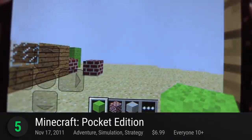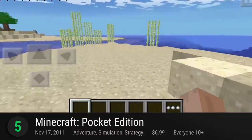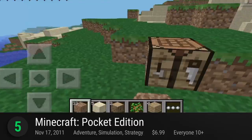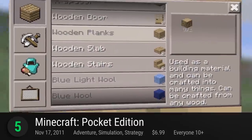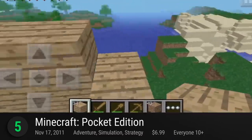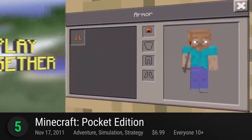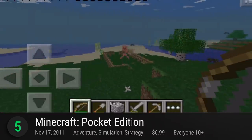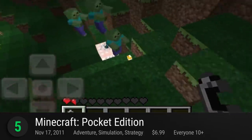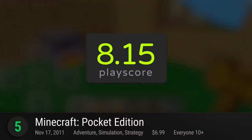Number 5 is Minecraft Pocket Edition. There is no denying Microsoft's sandbox open world is a record-breaking success. Set in a sprawling world where everything is polygonal in nature, rebuild this empty universe by crafting, mining, brewing, and even enchanting blocks just to make the perfect world to live in. You can even call a friend and let them help you in its multiplayer feature. Just like any other version, this voxel-based game is divided into five different modes including survival, creative, hardcore, adventure, and spectator. What you do is up to you. It has a PlayScore of 8.15.